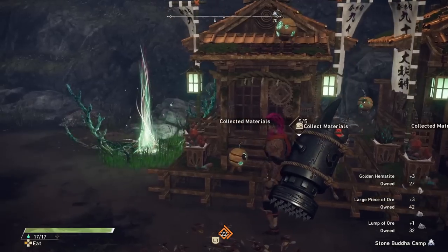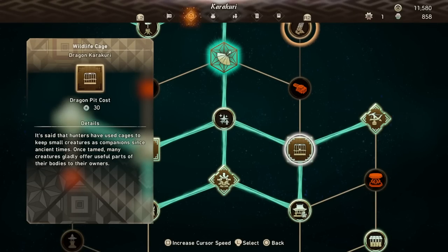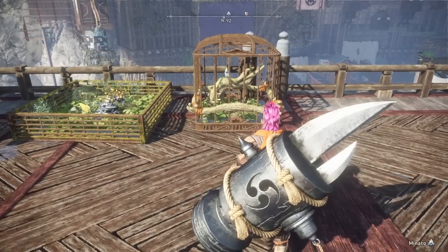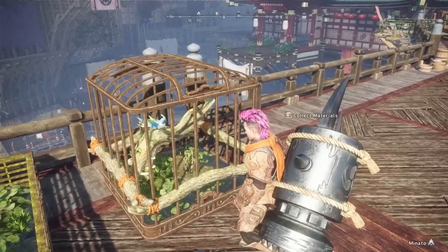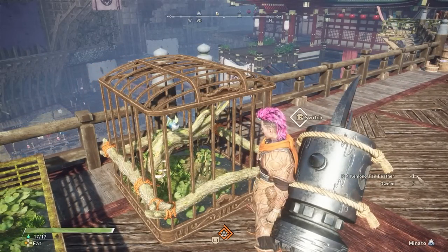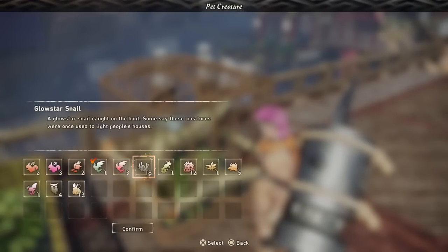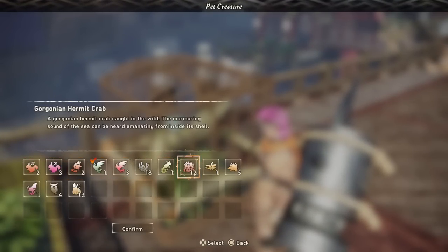Then we have the Wildlife Cage, which costs 30 wind resources. There is a system in the game that lets you pick up little creatures if you are fast enough when you run past them, and this cage lets you display some of the creatures and keep them as pets. This also results in unique rewards, as occasionally they will drop a material in the cage — materials you simply cannot get from anywhere else in the game.